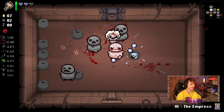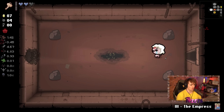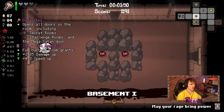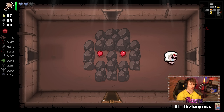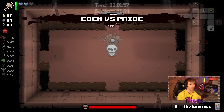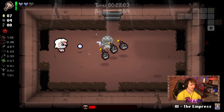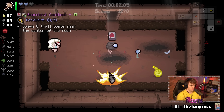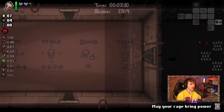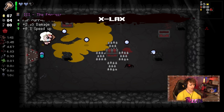We can also get into secret rooms, item rooms, and shops with Dad's Key, making keys less necessary. We still need keys for chests and normal uses, but we can get a bunch of stuff for free, which is always super nice. That was Car Battery, which is absolutely useless with Dad's Key. Whenever you have Dad's Key, you want to just keep it for the rest of the run — it's a really good item.